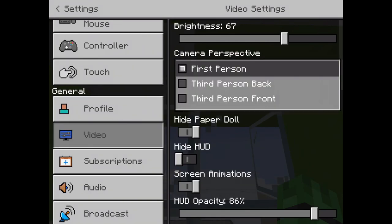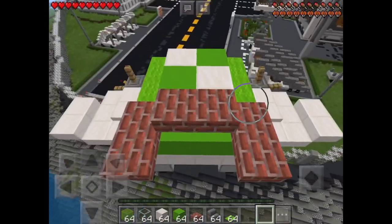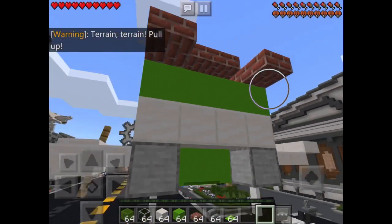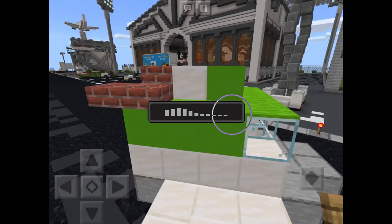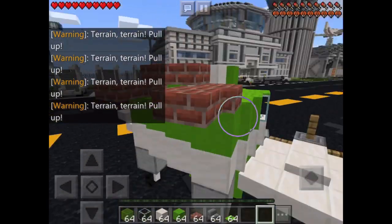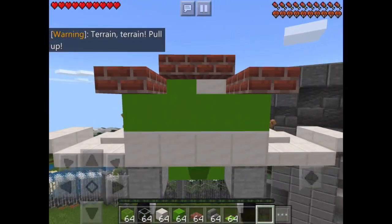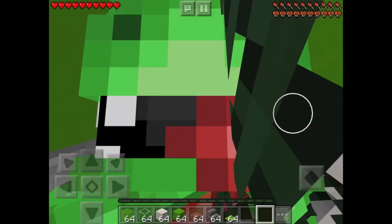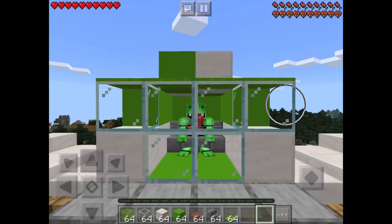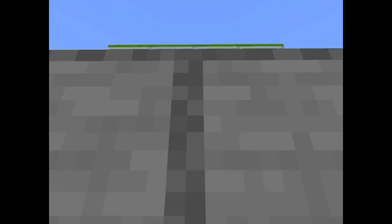Are you in third person? No, I'm in first person. I'm going to try third person - oh my gosh, my plane's just going up. I don't know where I am - back to third person. Look, I'm flying my own plane! Look at this view - look how cool it is. Ready, here we go, my plane is in the air that I built myself. This is what it looks like from the front.